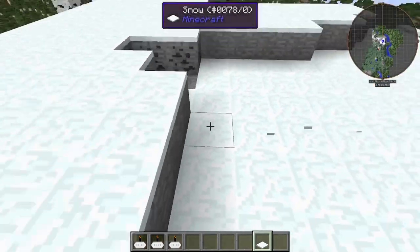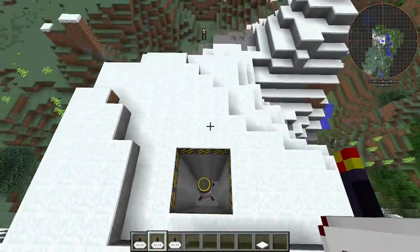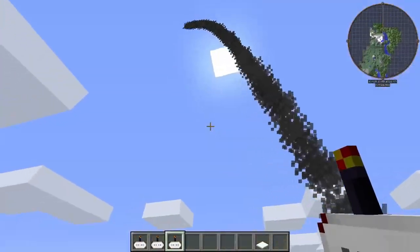Super secret, nobody's gonna know this is here — unless they're flying over, or if they just happen to mine this coal right here. Regardless, open this bad boy up and then we can lock. Nuclear devastation!